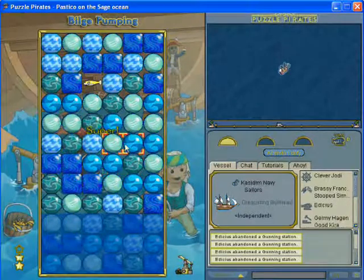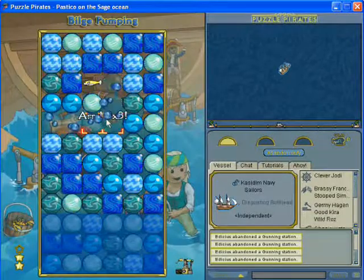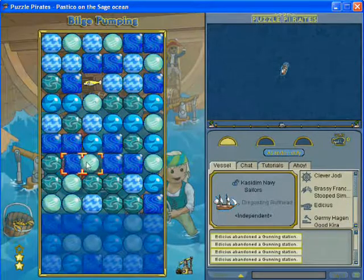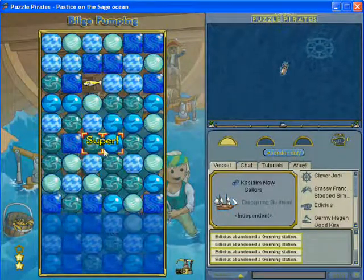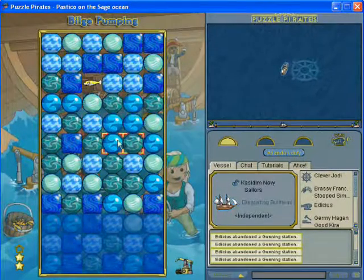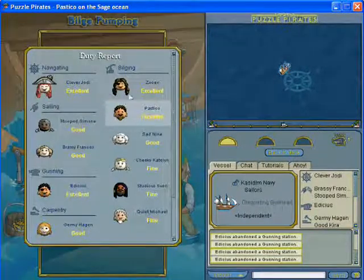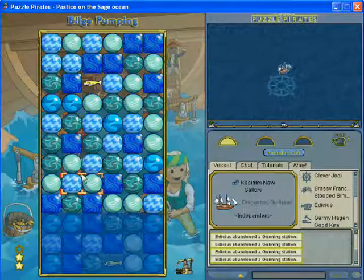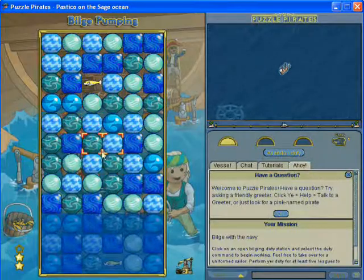So far this has gotten me to grandmaster and I'm half legendary, so it works. Just don't let your bilge pump slow down. And if you're on the station and you're noticing it go down to the light blue color, then if you know you can't get it up, just get off the station right then and there. That way your rank stays where it should stay and it doesn't go down.